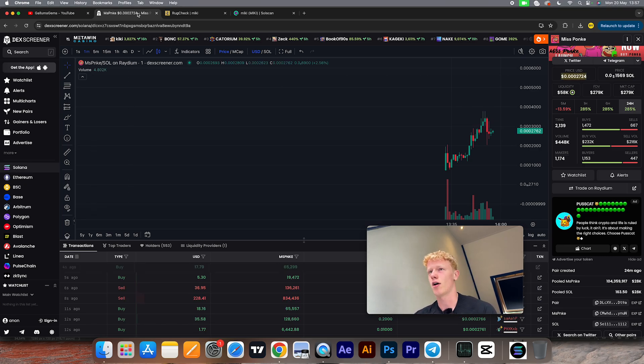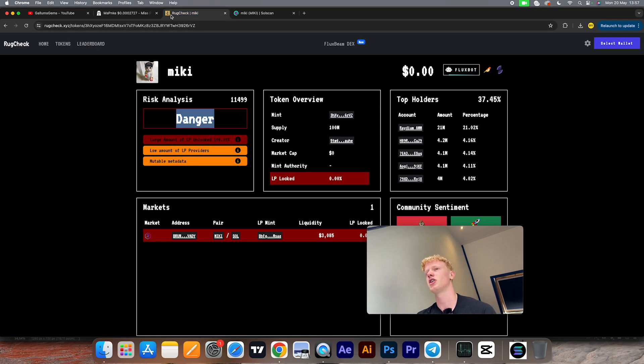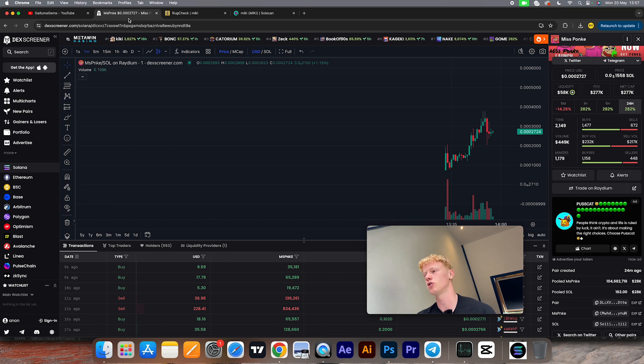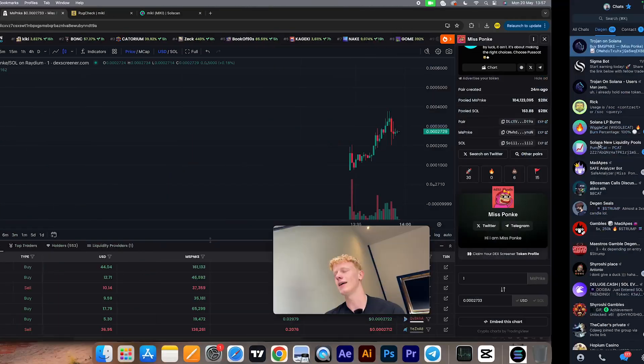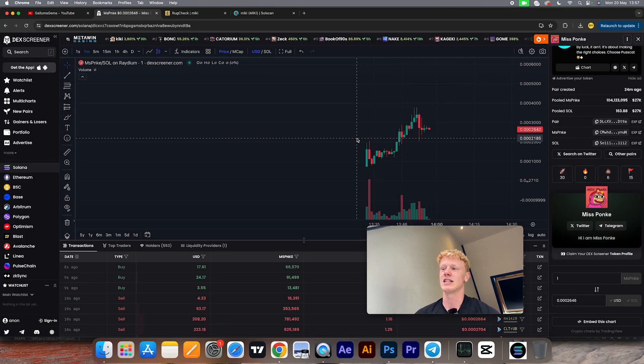Once you've done all of these checks — looking at Solscan, Rug Checker, Dev Selling Bot, Trojan Bot, and checking the socials — you can potentially buy the coin. The chances of you getting hard rugged or scammed are just much smaller.